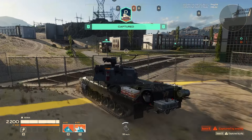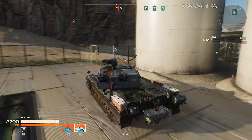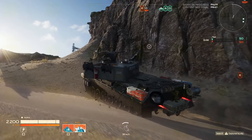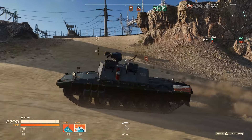The other ability is a forward position smoke launching. You'll note the smoke launchers on the right side of the turret — there are about ten launchers there — and you can upgrade it as you go.